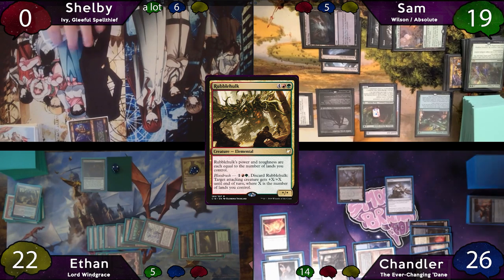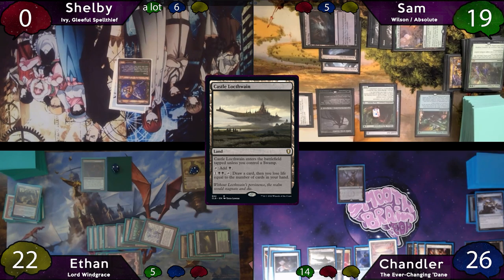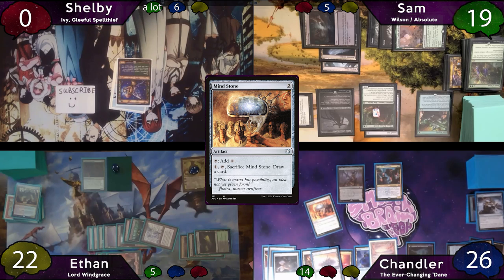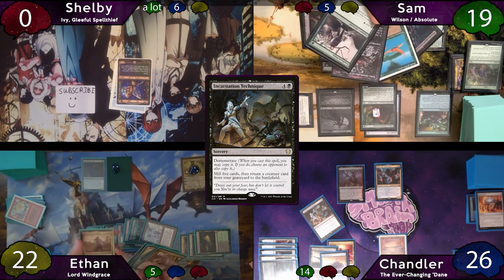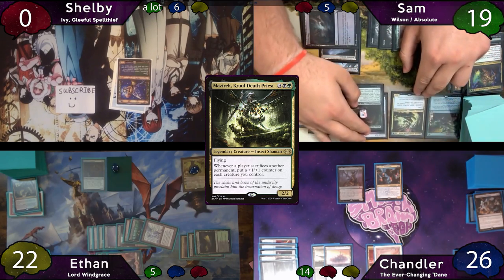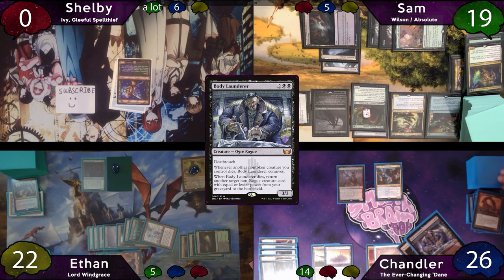Sam attempts to pass turn and Chandler stops him on end step to cast Consider, milling a Raphine's Tower and drawing a card. On Chandler's turn Shieldred has nothing to reanimate; he plays Castle Lockthwing, taps for 2 to cast Lazav and surveils 1, leaving it on top. He taps for 2 to cast Mind Stone, immediately cracks it to draw the top card. He casts the drawn card — Incarnation Technique — targeting Sam as the least scary graveyard. Sam mills 5, one of them a Mazarek, which enters the battlefield. Chandler's two copies only mill a Phyrexian Dreadnought (dies immediately) and a Body Launderer (which he reanimates). Kind of an unlucky Incarnation Technique.